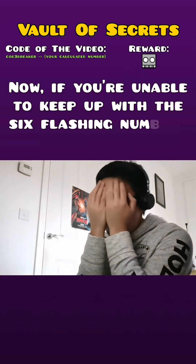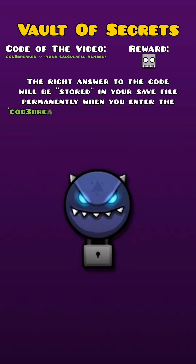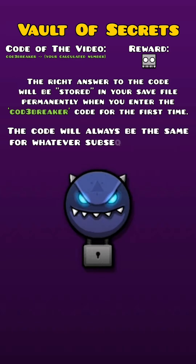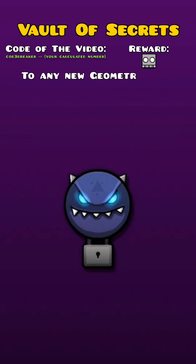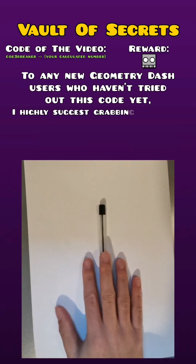Now if you're unable to keep up with the 6 flashing numbers on the screen, don't worry. The right answer to the code will be stored in your save file permanently. When you enter the code breaker code for the first time, the code will always be the same for whatever subsequent number sequence is generated.